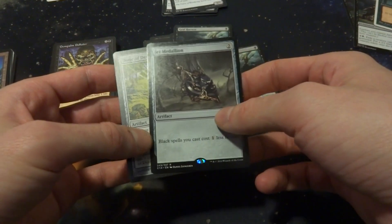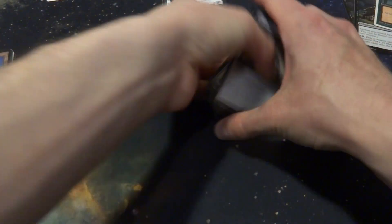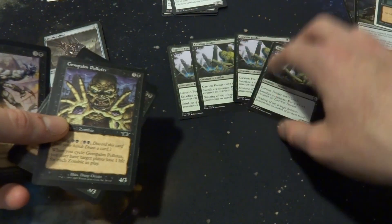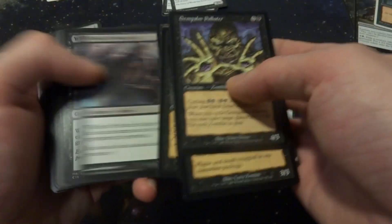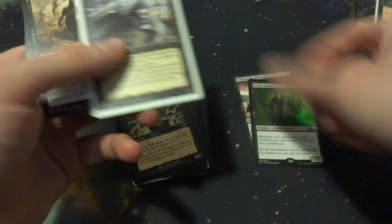Grave Pact — whenever a creature you control dies, each other player sacrifices a creature. Maybe just put 1 in. Door of Destinies is a great card too — 2 of those. Call to the Graves is amazing. Jet Medallion — possible non-inclusion. Let me see: 7 spells right now, but I need to trim down to around 5 so it fits with 31 creatures plus 24 lands at 60 total. This is getting tough. Looking at the Noxious Ghoul, Gem Palm Polluter, Crows, Unbreathing Horde, Lord of the Accursed — I need the ones with plus one, plus one.